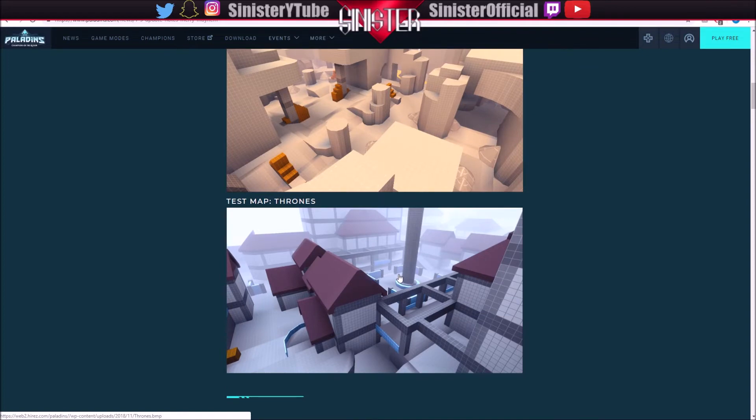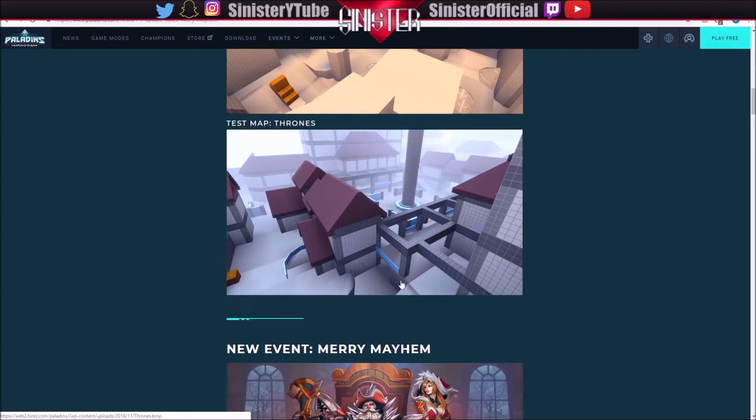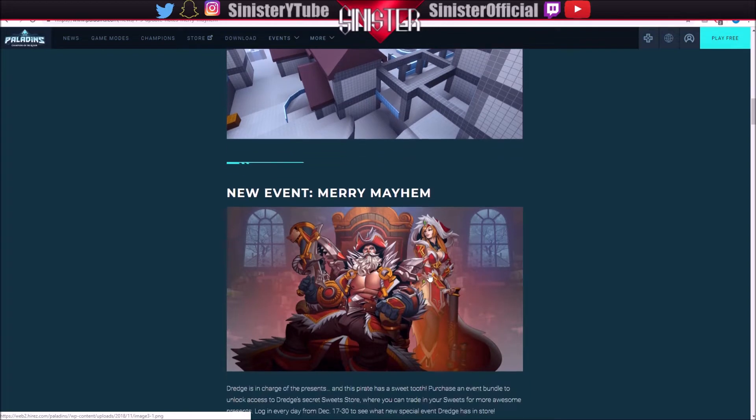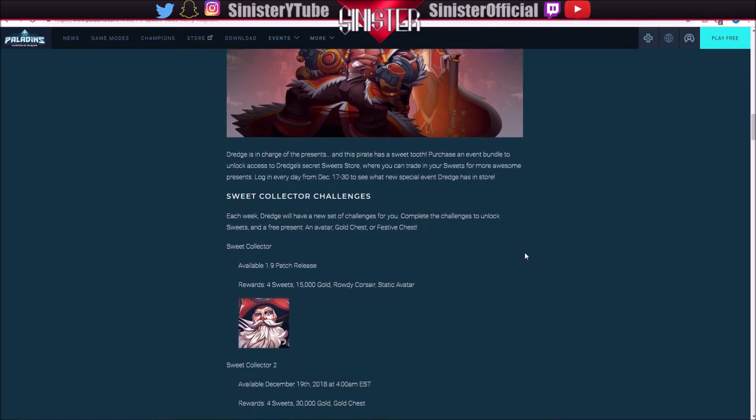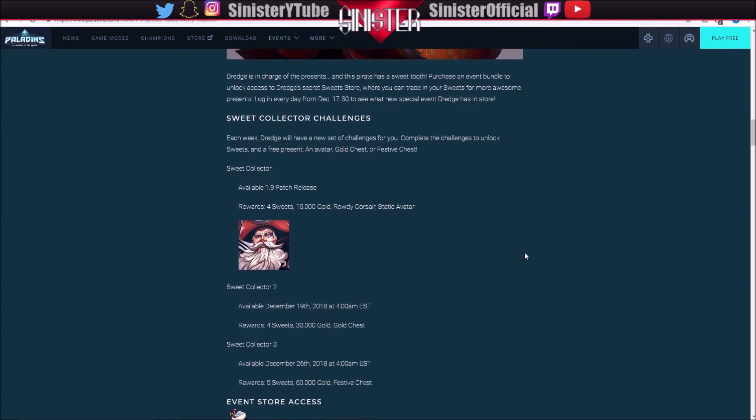I'm pretty sure once you do test the maps it just looks like this — not fully detailed out yet, hence the test map. The new event, being Merry Mayhem, is pretty much like the Dark Tides event if you remember that. I'm not going to go over this in full detail. Basically, how it works is every week or so they're going to bring out a new set of challenges.